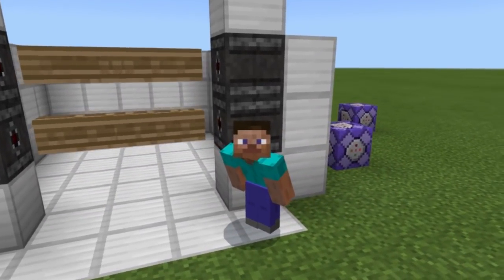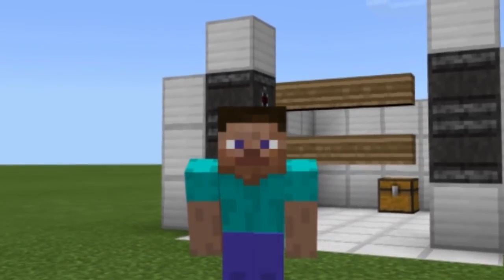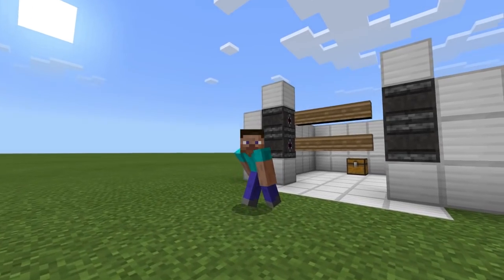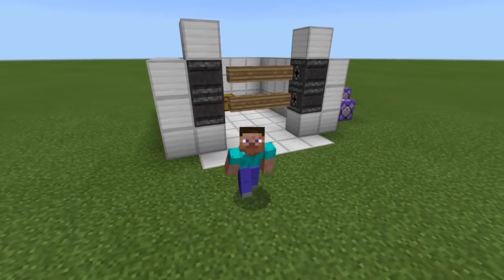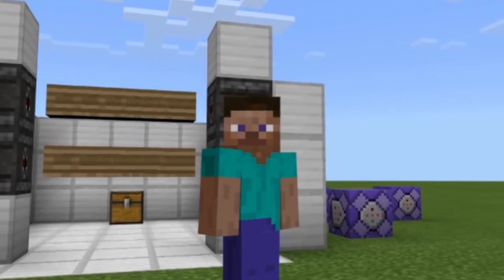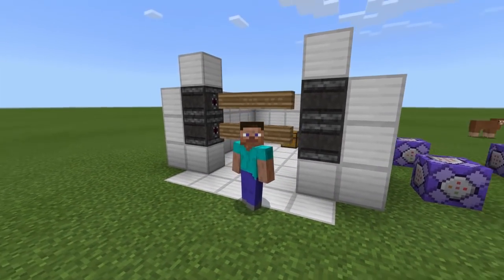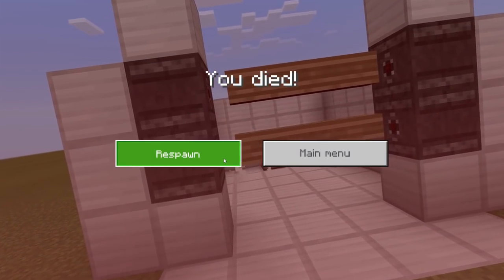What's up guys, welcome back to another Minecraft Pocket Edition video. Today we have something absolutely special — I'm gonna be teaching you guys how to make the most realistic maximum security lasers in Minecraft Pocket Edition. This is really cool, you can actually protect your chest. Watch — if I try crossing these lasers right here I'll actually get destroyed. And there we go, I just got knocked out.